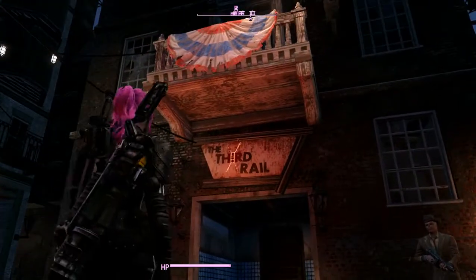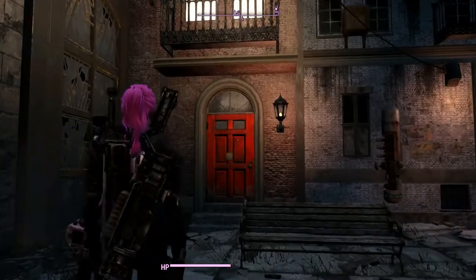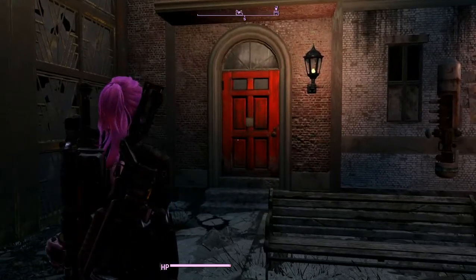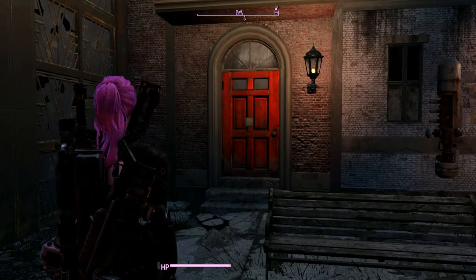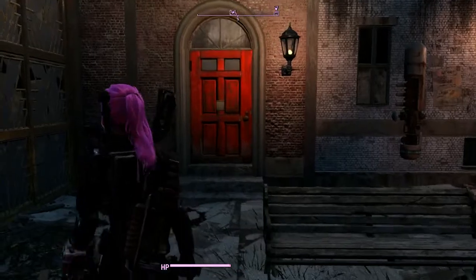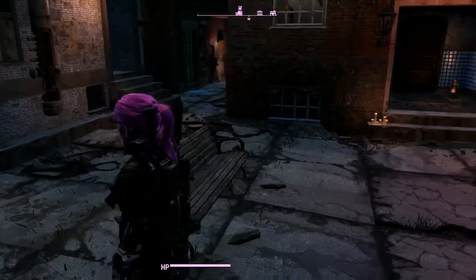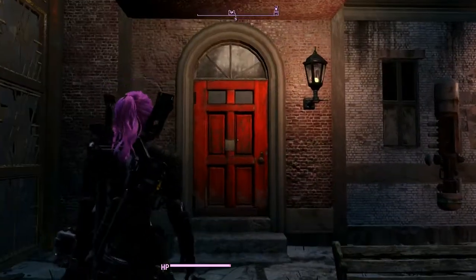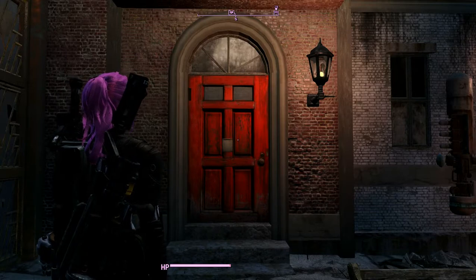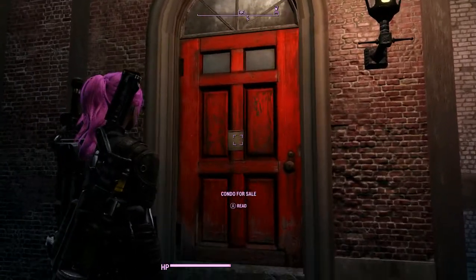We're right outside the Third Rail and the house mod is right here. It takes very little space from the actual vanilla area because naturally this just has windows and there's debris inside of those windows. So it just turns this little bit into an actual house. Let's go ahead and take a look inside, shall we? Condo for sale.